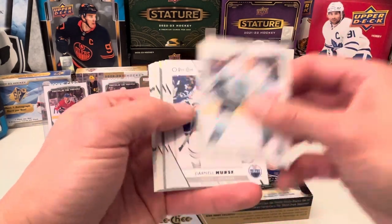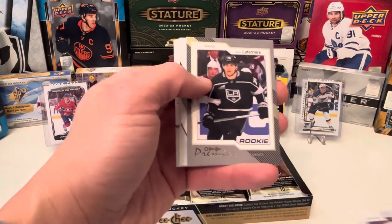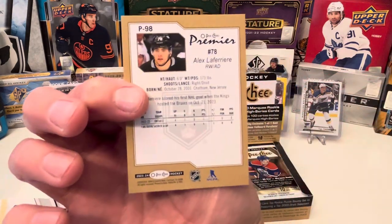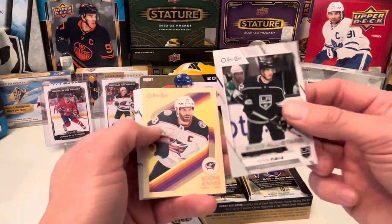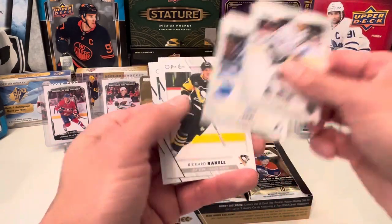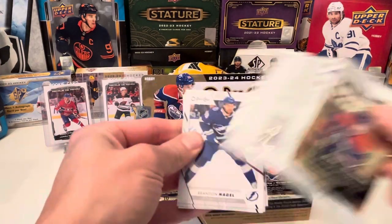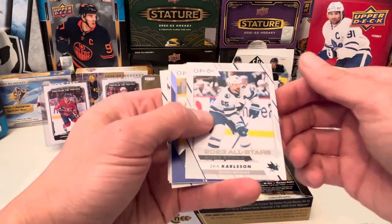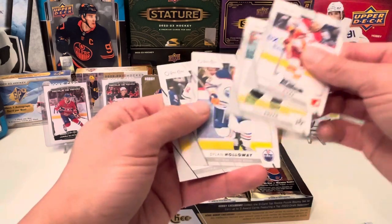We have Wendberg, Nurse, Chikrin, and Alex Laferriere — Rookie OPC Premier. I'm pretty sure you're supposed to get four of these cards, and Connor Bedard is part of that set. Here's the All-Star besides the Marquee Rookie. Retro Boone Jenner, and more base. Little Hartman Petrano. Another All-Star card — Eric Carlson, now on the Pens. Another blue border, Retro, and more base.